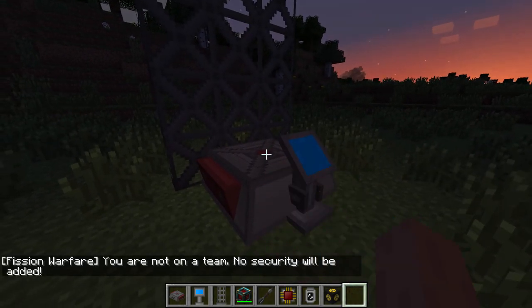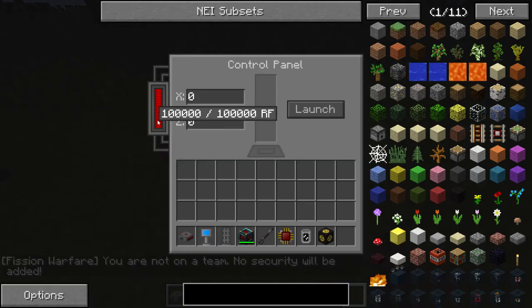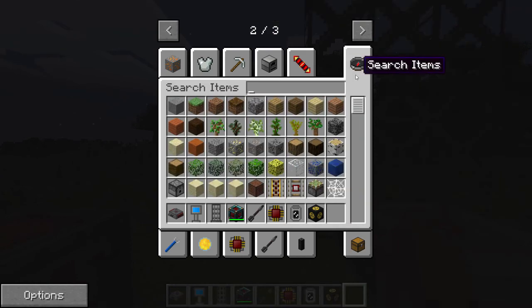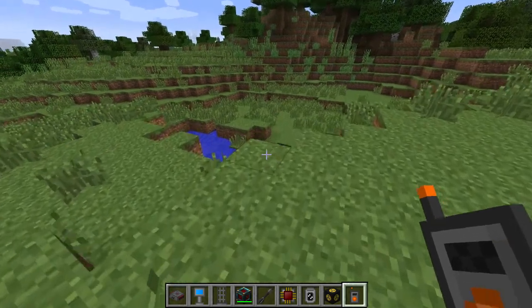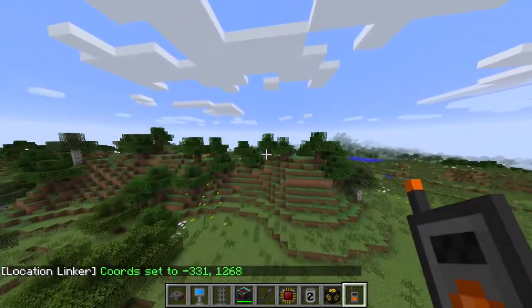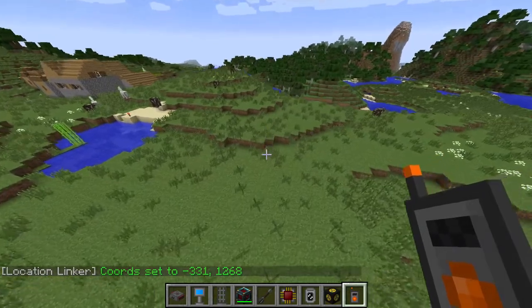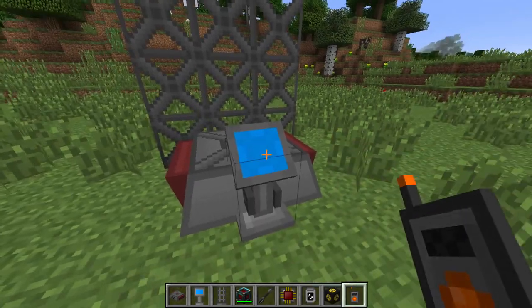And now if I click on the control panel, which controls the UI of the whole missile launcher, we will see I have power but I don't have coordinates. So what I need to do is get something called a location linker, which can grab the coordinates. I flew off in the distance to get these coordinates over here, and now I'm going to fly back to the missile launcher. One thing to keep in mind is if you have a basic accuracy chip, the missile can go up to 50 blocks away from where you set the coordinates. It's rare, but it can happen.